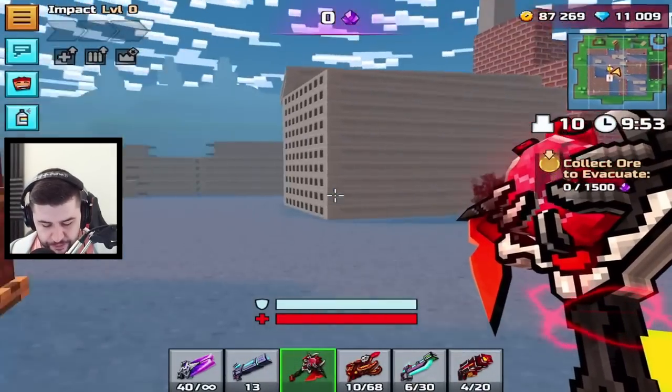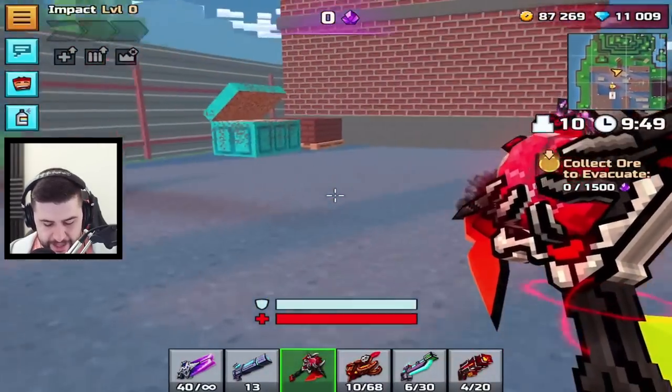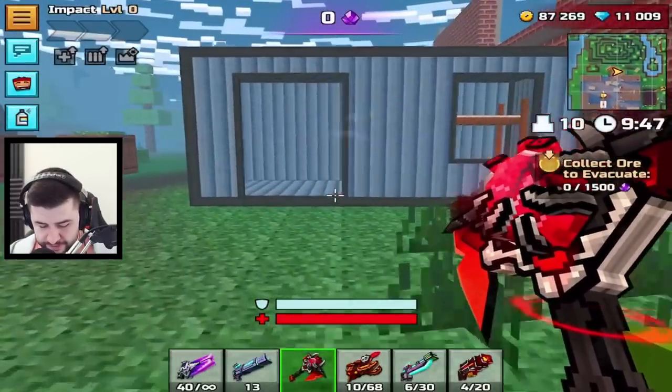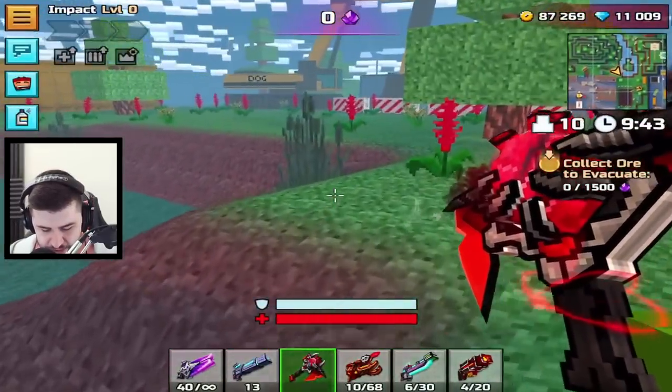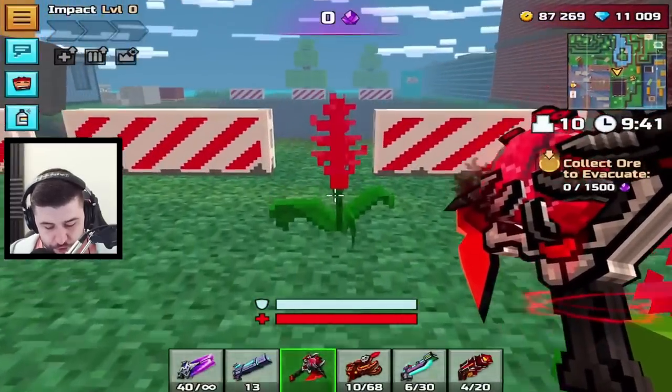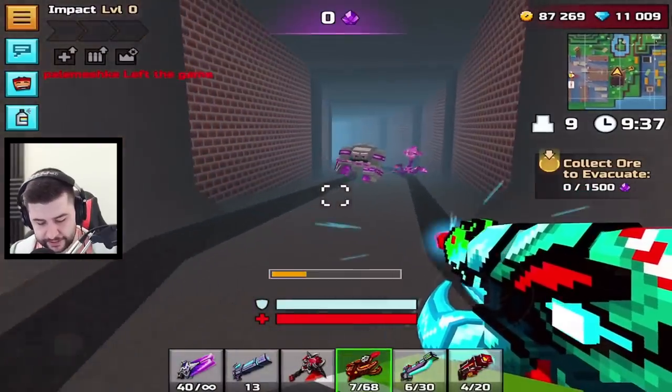Okay, everything I said in my previous video about killing these mobs at the start — just leave them, and you want to head straight to the tunnels. If you can get some bullets on the way, that is fantastic, but we need to head straight underneath as soon as possible. The sooner you do this, the sooner you can leave. I'm going to try and do this in like three or four minutes.